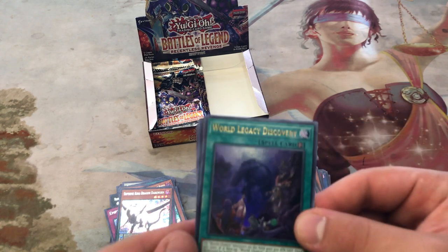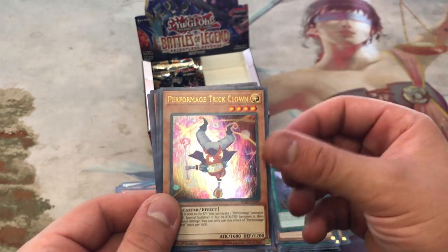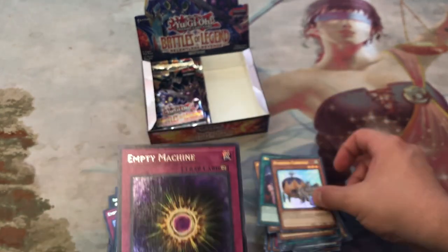Another cool thing to pull would be Golden Castle of Stromberg, so we're looking for that. We got World Legacy Discovery, Reform Age Trick Clown, World Legacy Heart, Pumpkin Carriage — I think that's our second one — and Empty Machine.